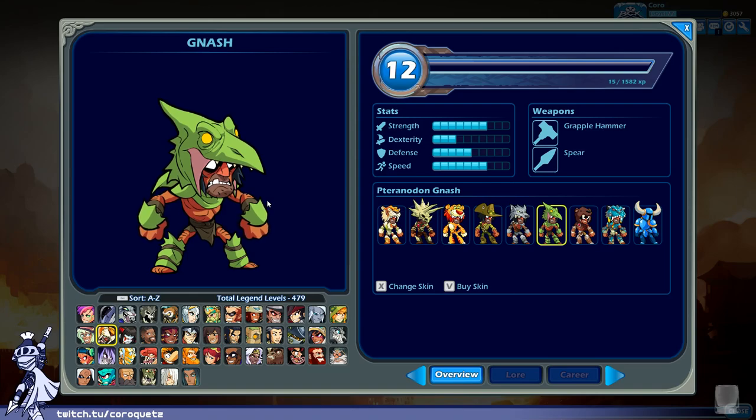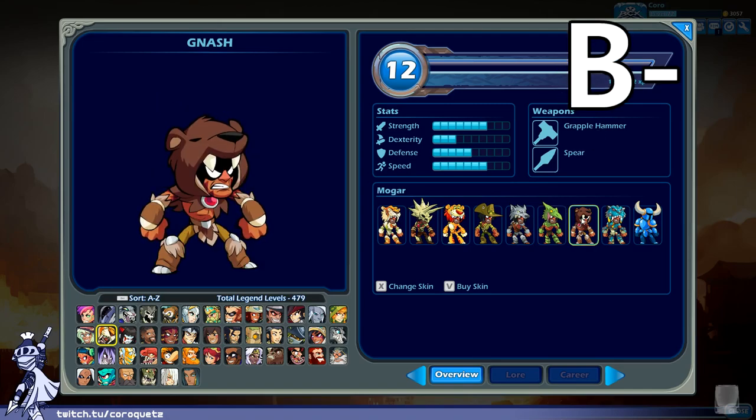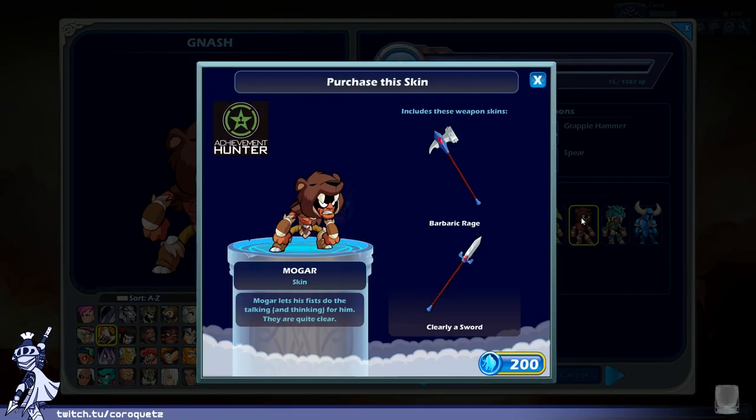Pterodon Nash — he's getting a lot of prehistoric skins, which makes sense since he's the caveman. I'm not sure this helmet works as well as the triceratops — it doesn't look that aesthetically pleasing. Other than that it's kind of boring, just the helmet with the rest being standard. Pterodon Nash gets a B minus.